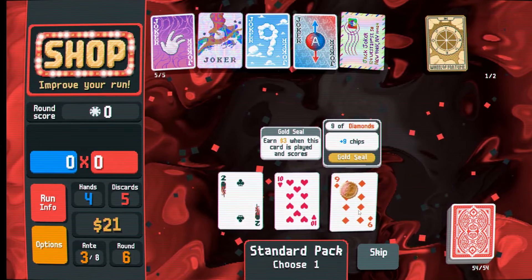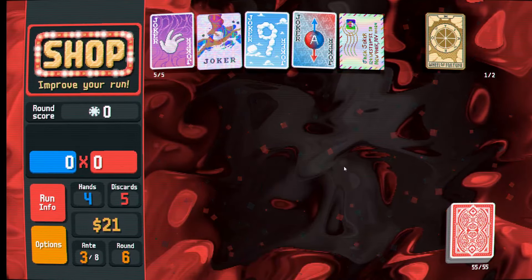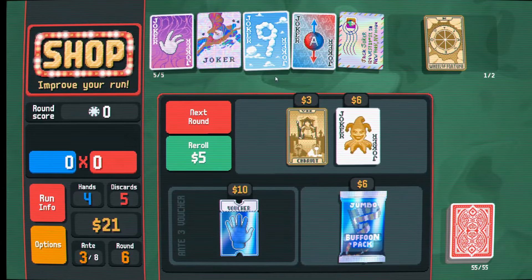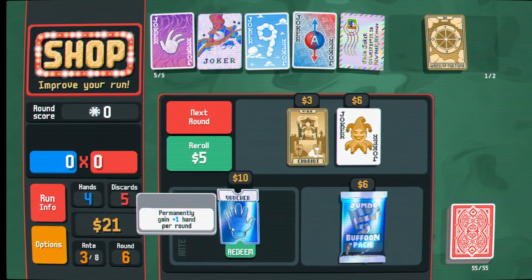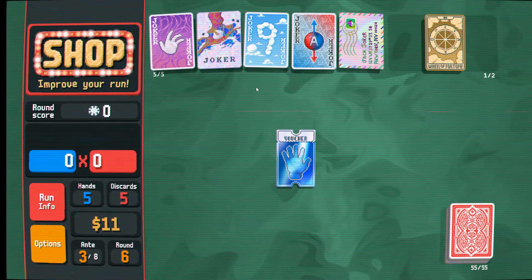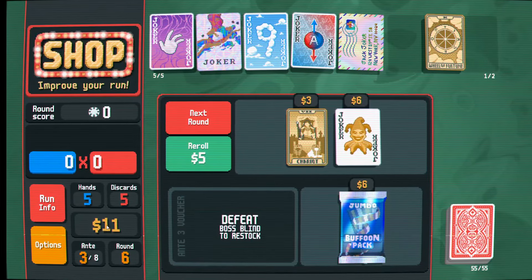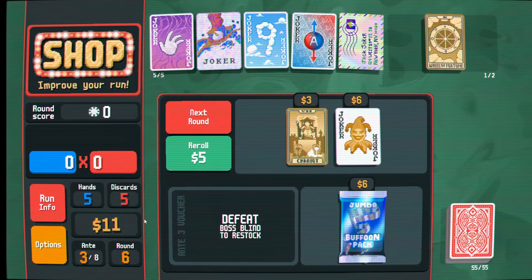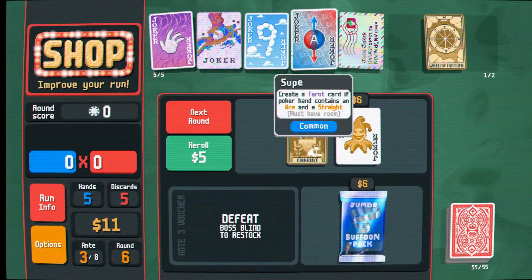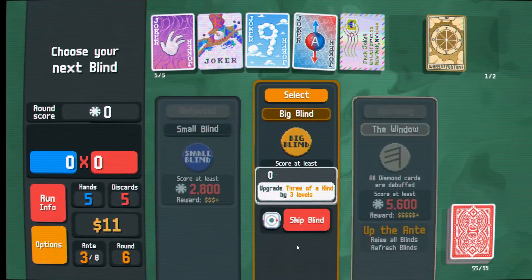I'll be saving this wheel of fortune because right now these cards are fine but I'm planning to swap them out later. This gives me just $4 every round, so it's a little bit worse than the cloud 9. Let's take the standard pack and hope to get another 9 for our cloud 9. There's another 9 - and it gives us money when scored, that seems really good. That's an extra dollar every single round, which is pretty exciting.